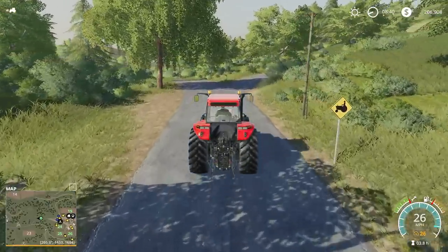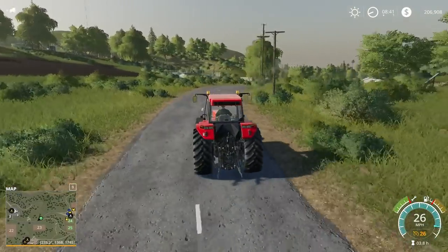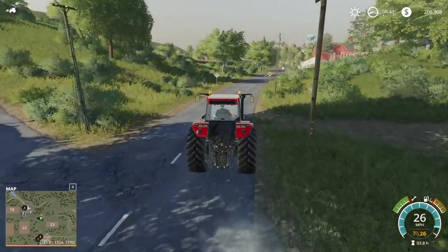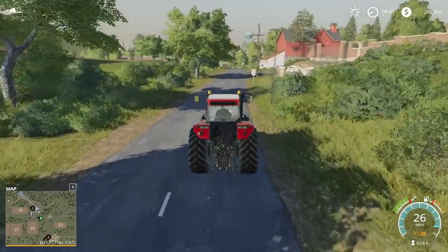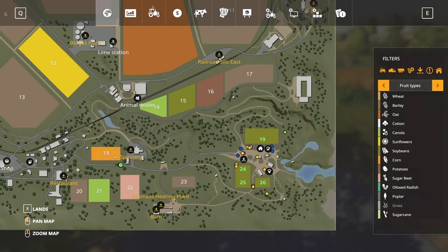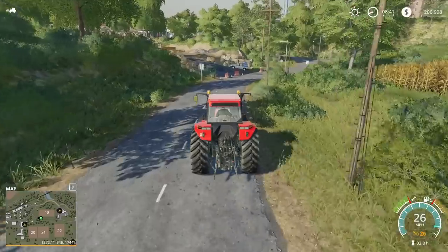Another thing I was wanting to do is maybe buying field 23 and putting grass there and then planting trees there like crazy, because it's kind of at a tilt, which I don't like. I don't know — I'm just going to have to wait and see what I really want to do there. Field 18 — we could even buy that field. Field 21 might be a little bit bigger.